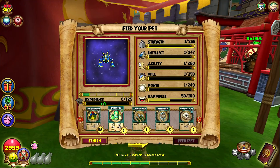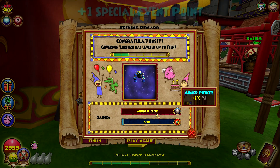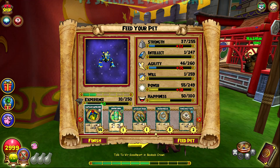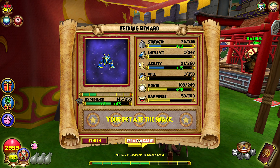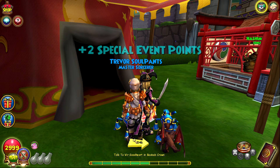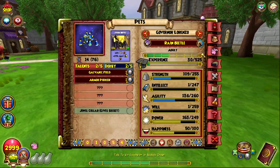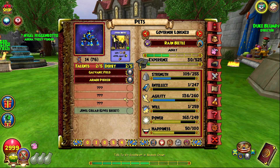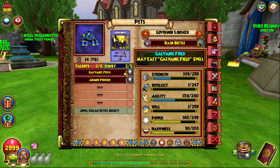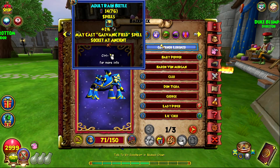I'm just going to chain this one off the adult and see what it gets. I do have some captain cantaloupes - I actually forgot to grab snacks so I'm happy I have some on my storm. That got piercer, which is actually pretty nice. I'd rather breaker but piercer is not that bad, as long as it doesn't get proof. Galvanic I'm actually down for - if galvanic stays in the pool I'm all right with that.